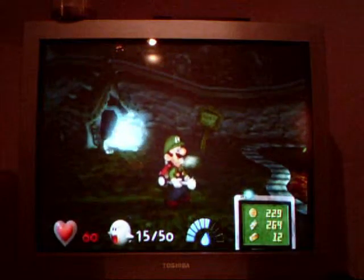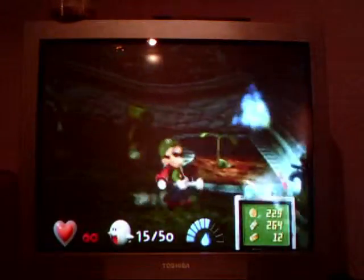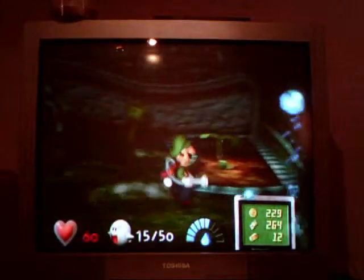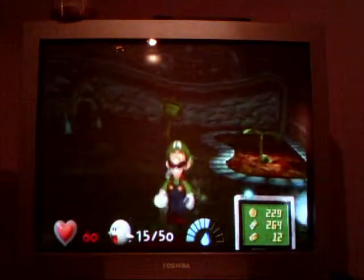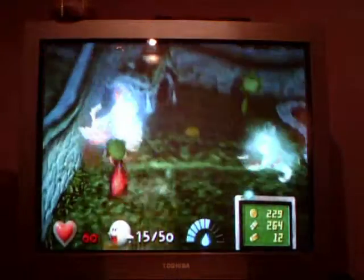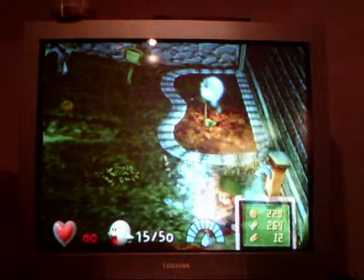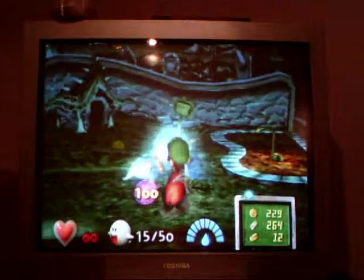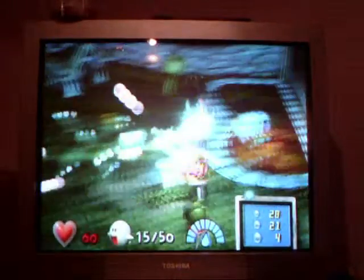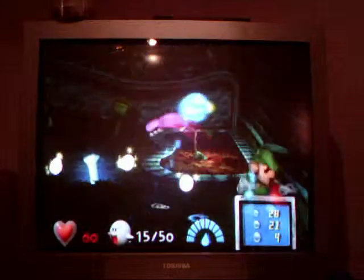Now, this dog — you have to get this dog, which is pretty hard. And then his owner will come eventually, right here. He's pretty easy — not like a portrait ghost or anything. And then you can get the dog. He's pretty easy, but you can one-hit kill.